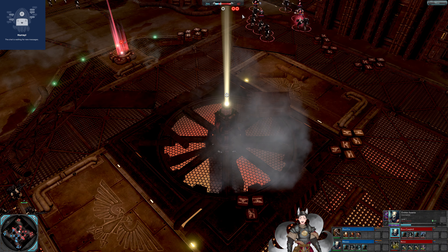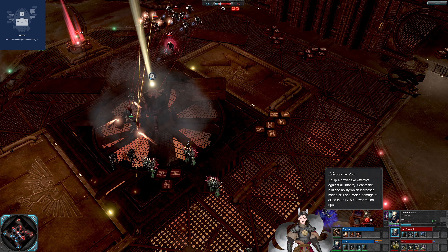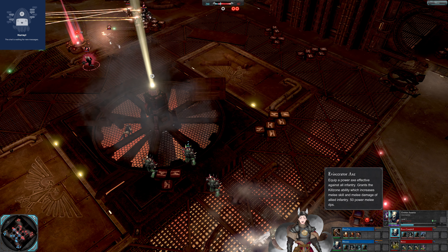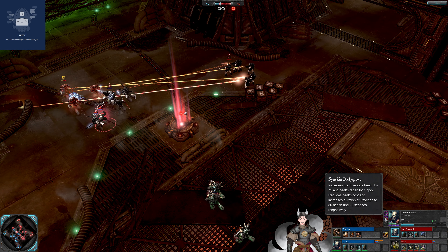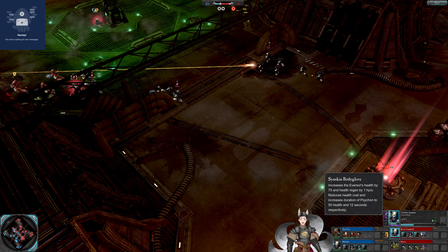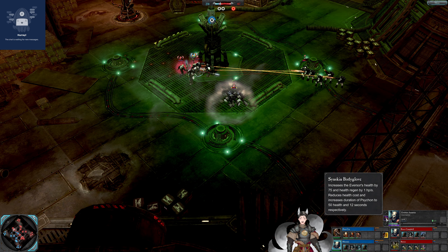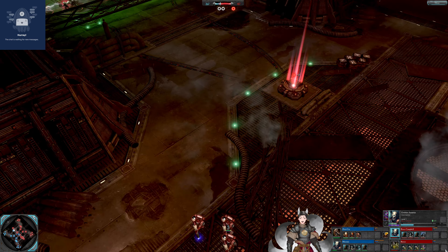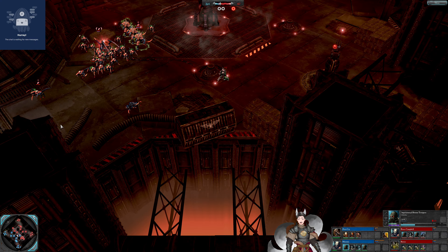We've got the Interceptor Squad, Strike Squad, Crystal Stormtroopers, and also upgraded the Inquisitor Axe — it adds a kill zone ability and increases melee skill and melee damage of allied infantry. We also got the Skyfin Blood Gloves — it increases health and health regen, and reduces the duration and health cost of the Saichon ability. The Eversor Assassin has been upgraded with the Saichon Body Glove as well. This one does fall back, just getting outnumbered.